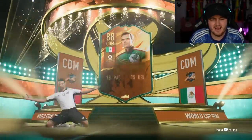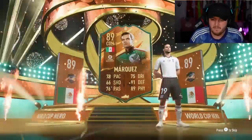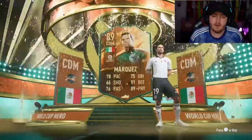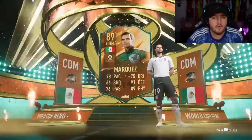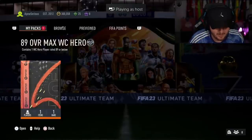We've got our next 89 Max World Cup Hero - I think we're still yet to get a big dub. I'd like to see a big dub, EA. Come on. Oh, Marquez again. At least it's not Campos - at least we're not getting Campos and Crouch. But this is still just not looking good, is it? EA, I don't feel very great at the minute. Make me feel better with a Marquisio or a Sidney Govu or something good.